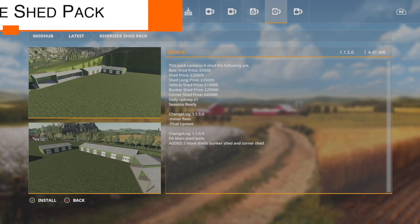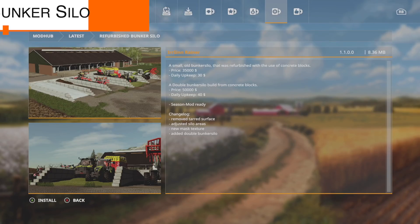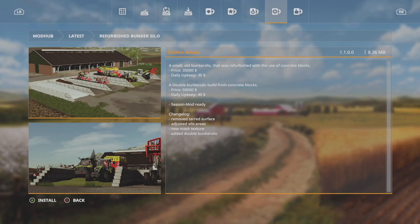The Riverside Shed Pack has an update, version 1.1.5 with minor fixes — and this is the final update. We also have an update to the Refurbished Bunker Silo, version 1.1: removed the tiered surface, adjusted silo areas, new mask texture, and added double bunkers.